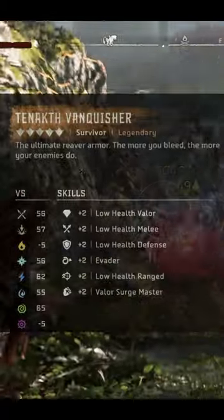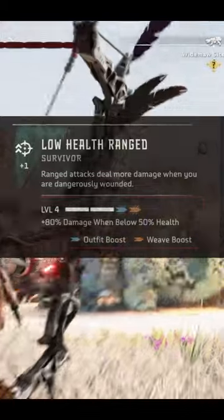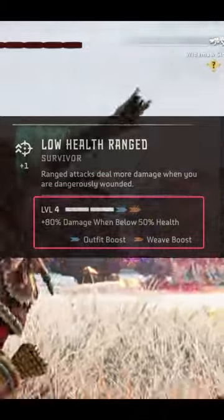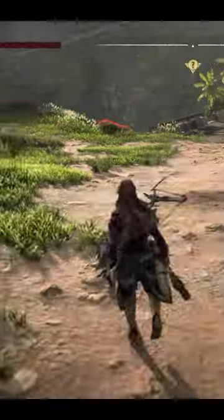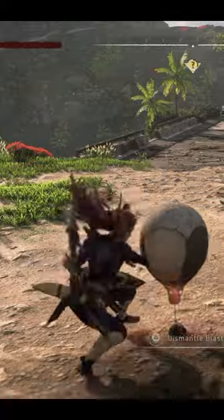Through armors like the Tanakh Vanquisher and weaves like the low health ranged weave, we can max out the low health ranged skill at level 4, which will give us an 80% damage boost when our health is below 50%. And the best way to make sure that your health is below 50% before heading into battle is... well, sorry Aloy.